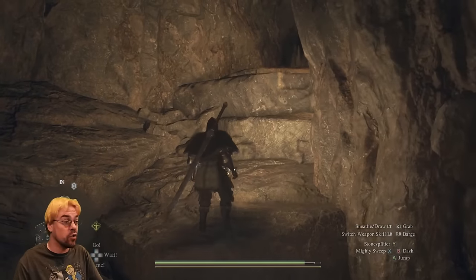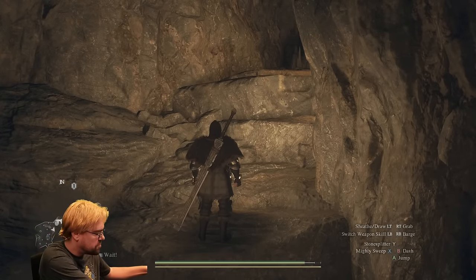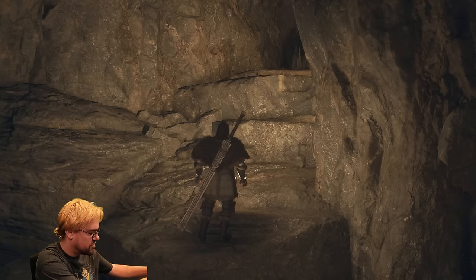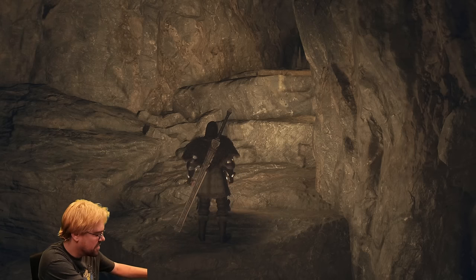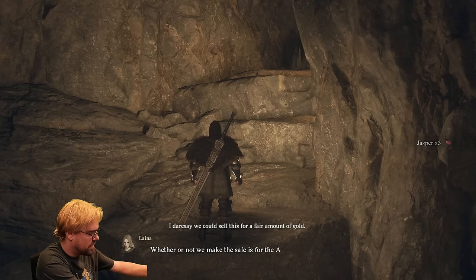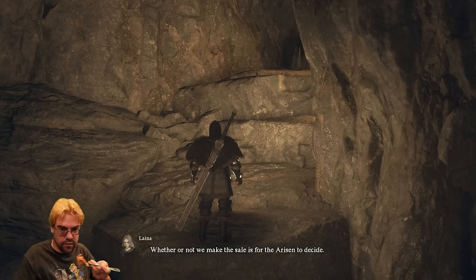Why am I eating this pizza with a knife and fork? I normally never eat pizza with a knife and fork. But unfortunately this pizza is falling apart because there's so much stuff on top of it, and I got it small, so it's not really a pizza — it's more of just an amalgamation. I tried to hold it up, I can't, so it's fork food.